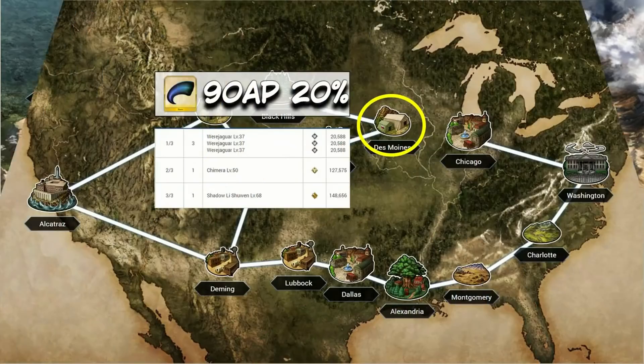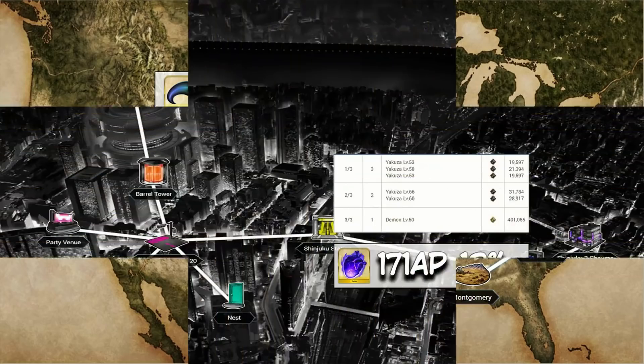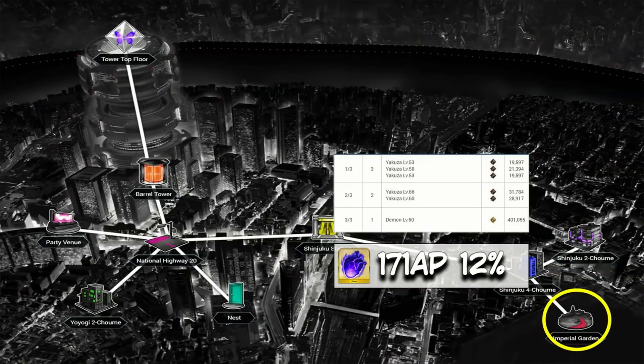For gold materials — Chaos Claws: Des Moines is going to stay the best spot with a 90 AP drop rate. Now for Hearts — you may have heard in previous videos that the reason people are hyped for Shinjuku is that we'll finally be able to farm Hearts outside of events and training grounds.